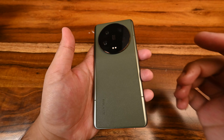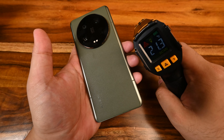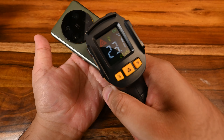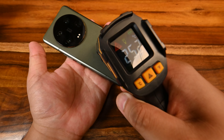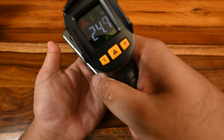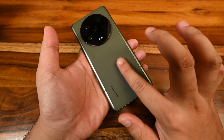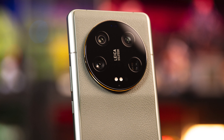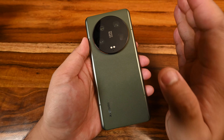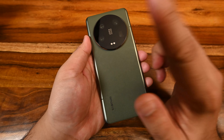Before we run the test, let's do a baseline of the temperatures on the front and the back. We'll start the back first — get our little trusty temperature gun here and check the back. It's sitting very nicely at 25.2 degrees, and around the camera here as well, 24 — it's much colder here because it's glass. It is a very nice leathery texture at the back; it basically just is leather. The camera module is huge, but I think it would be great to help with grip.